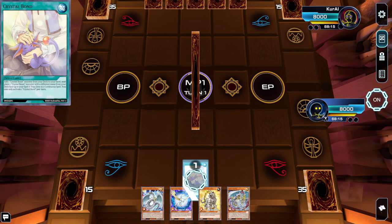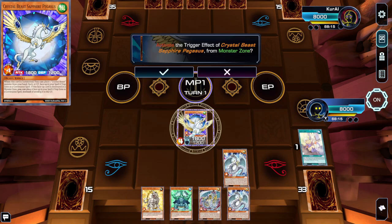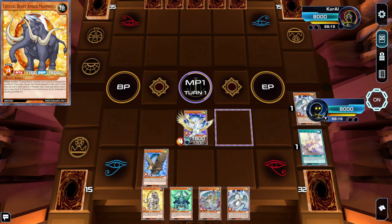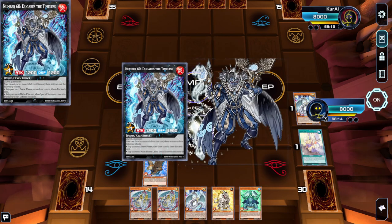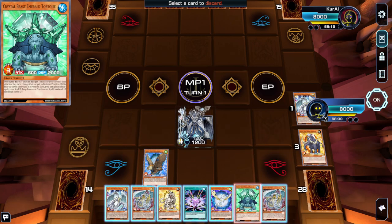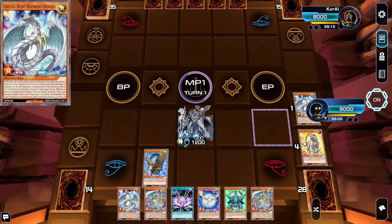One more quick test hand: we use Crystal Bond to add an Emerald Tortoise and place Rainbow Dragon in the spell trap zone, normal summon Sapphire Pegasus to place Cobalt Eagle, activate Rainbow Dragon to special summon Amber Mammoth, and add Rainbow Dragon. We go for Dugarus again — draw 2 discard 1 — and unfortunately don't hit anything useful. We do have Crystal Beacon but no additional normal summon, so that ends the turn — a very bad opening hand, unfortunately.